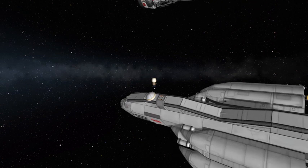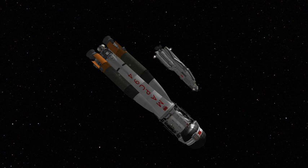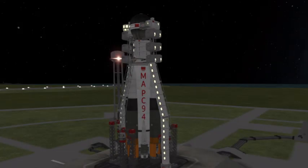Hey everyone, Astronaut Aniak here talking about For All Mankind Season 3. In Season 3 of the show, the Mars 94 mission from Russia has to be cut short because of propulsion system issues and rescued by the American Sojourner 1. While this vehicle was very unique in its design, we never actually got to see it land, so I decided I'd do a mission recreation here.